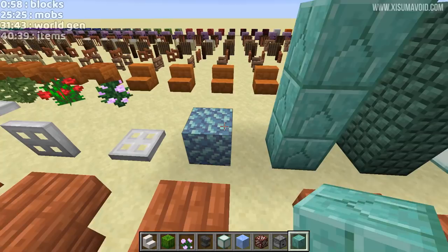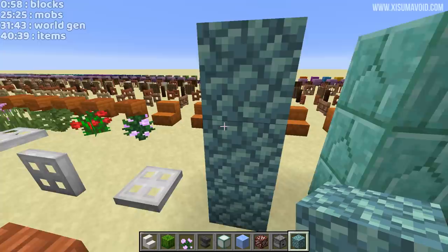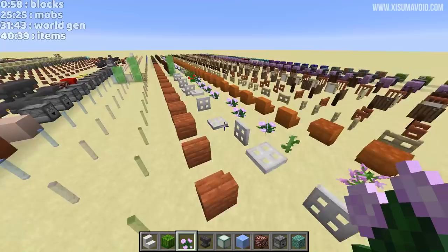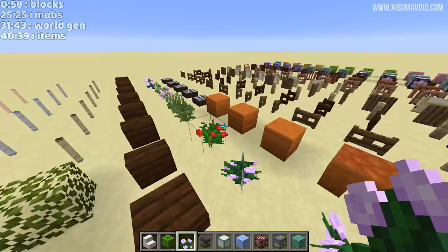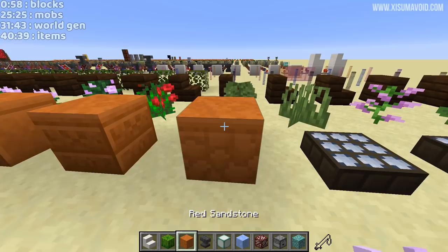Iron trapdoors looking cool. Going down here, we're seeing some of the heads of the different plants in the game as well, that's pretty cool. So much stuff to see. Then we got trapdoors of all the different textures. This is something we haven't seen yet - the red sandstone. Pretty much like the sandstone, right? I like that, I like the color of it. It's very orange - it's called red sandstone but it's very orange.